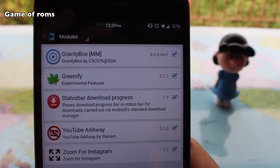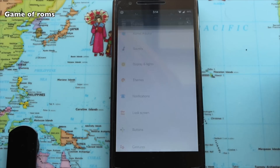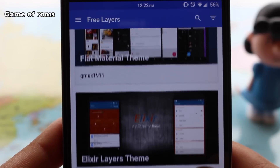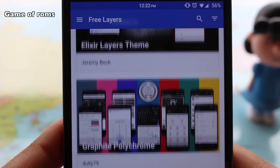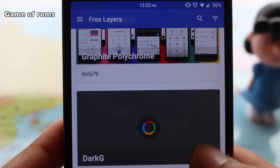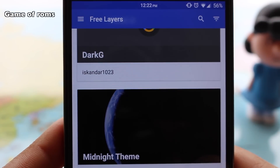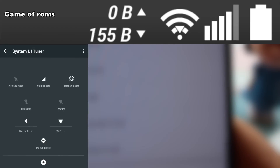I have flashed Xposed to fulfill my customization needs, which are very minimal — like putting my clock to center and changing my battery icon to percentage. If you are a big fan of the CM theme engine, you can always use Layers as an alternative, which pretty much does everything the CM theme engine would do.